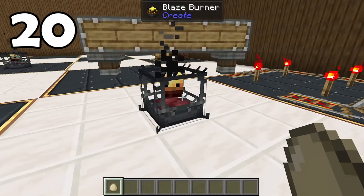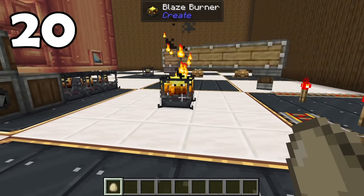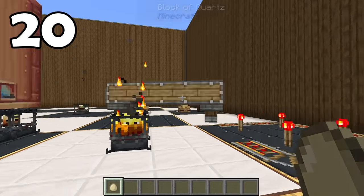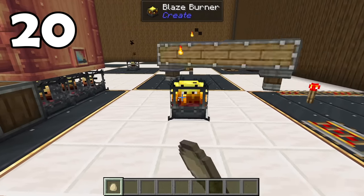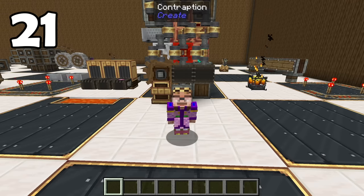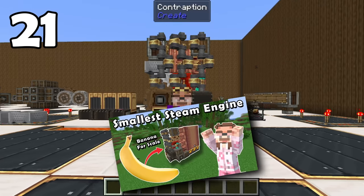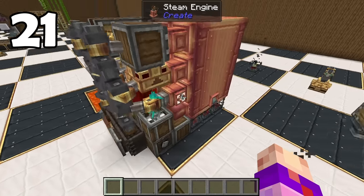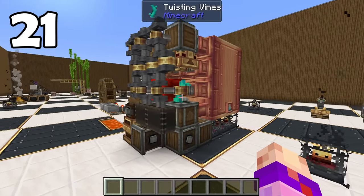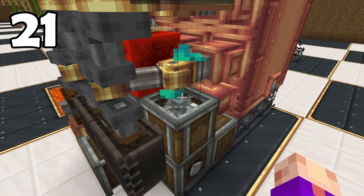Blaze burners will actually eat eggs because they're Calcifer from Howl's Moving Castle. In the Fabric version of Create, the eggs can actually still spawn chickens. Me and some community members used that useless fact to create the world's smallest possible self-sufficient level nine steam engine — it's not running right now because it requires 1,500 chickens to be right here and slows your game down to a crawl.